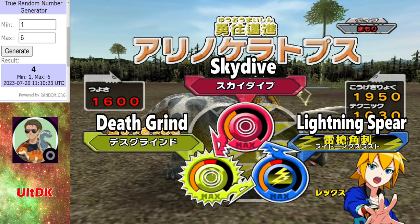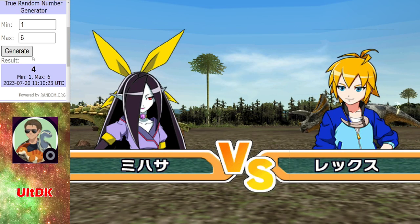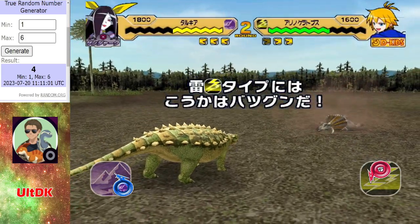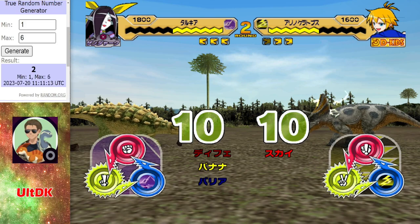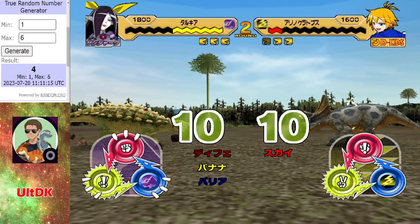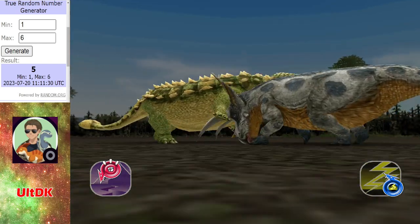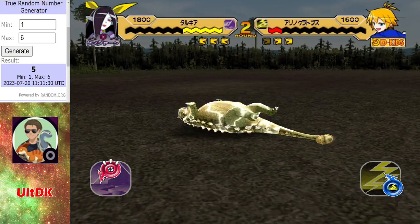Got to watch out for that death grind — that death grind could cause a problem. Another hit from the Takiya — things looking good for Ultimate. An Earth barrier will definitely help. You can definitely see the tactic with this Takiya — make it as resilient as possible so the bot team needs as many hits as possible to kill it. The Orionoceratops will probably need three hits to kill Takiya, but Takiya only needs one hit to finish off the Orionoceratops.